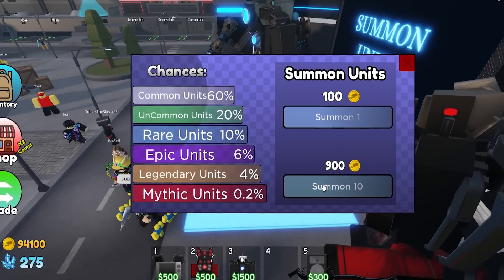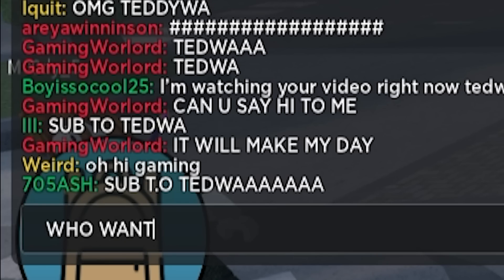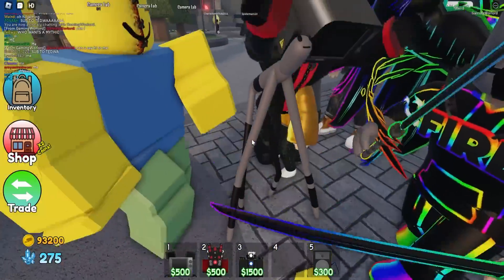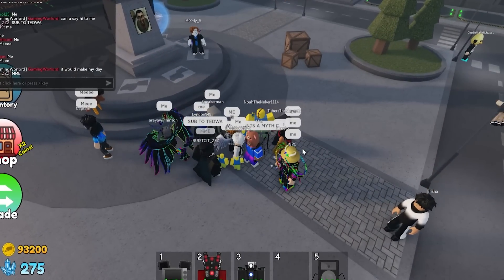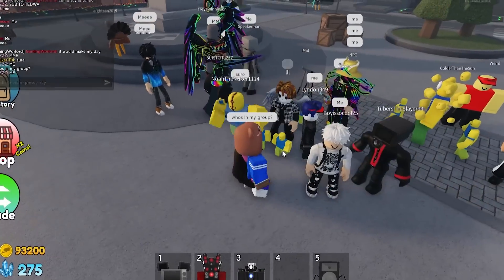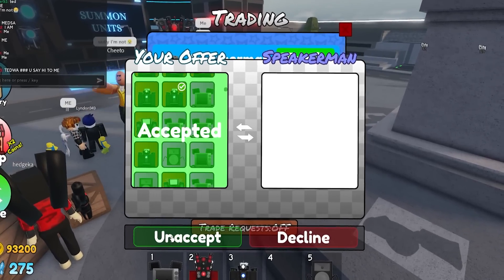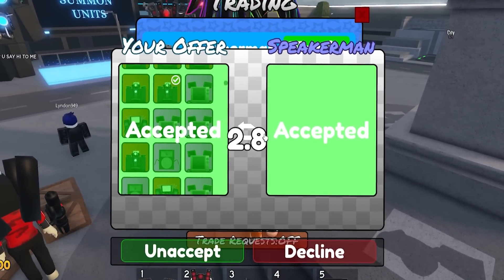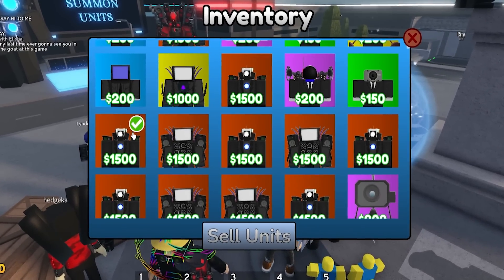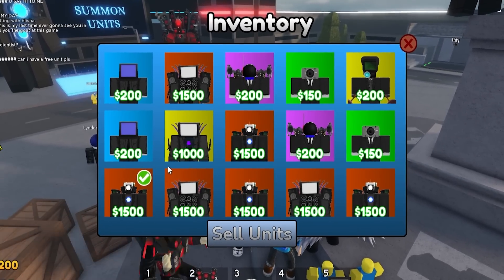Since we're not getting any mythics, we're giving one away. Who wants a mythic? We're going to give away one of the most overpowered units in the entire game — and it looks like a mythic but it's actually a legendary. When summoning the upgraded Titan Cameraman his color shows as orange in your inventory, but when summoning he appears as a yellow legendary, which is really weird.